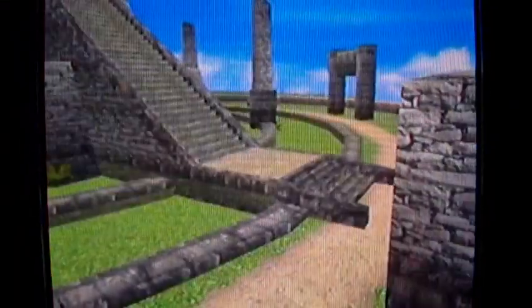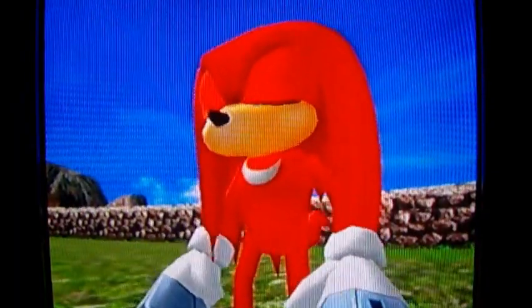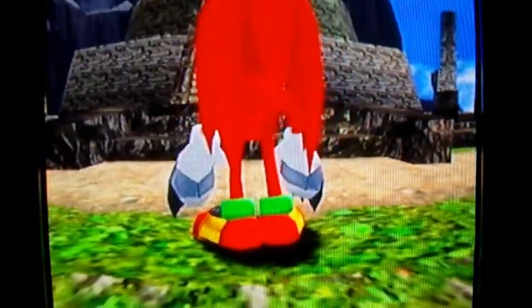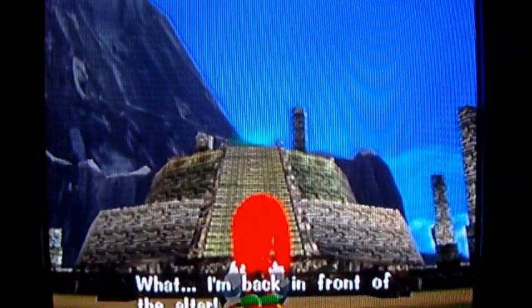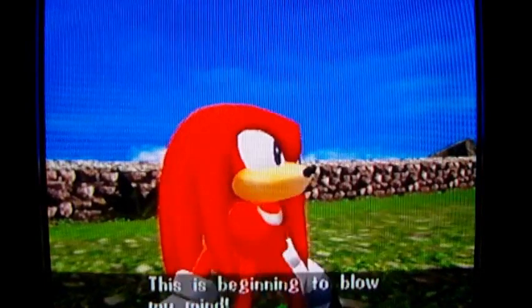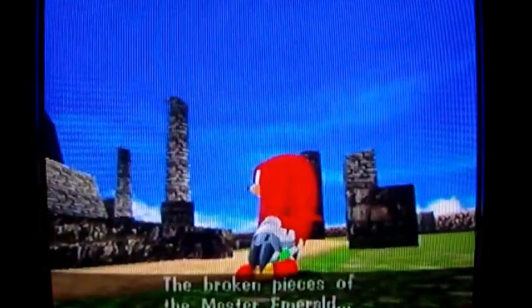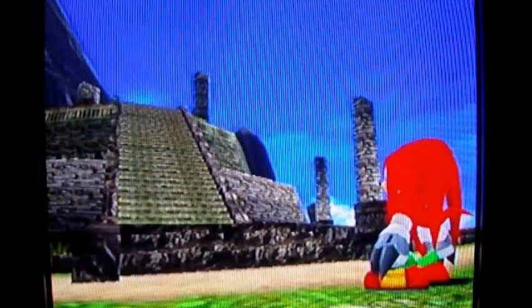What? Loading screen again? I'm tired of these visions. Stop the visions — I want to know what is going on with this. And we're back to Angel Island. How did we get here? Is the altar on Angel Island? Maybe the altar on Angel Island is actually that altar we've seen in that vision. The broken pieces of the Master Emerald — I have to restore them to where they belong. Alright, let's go restore them.